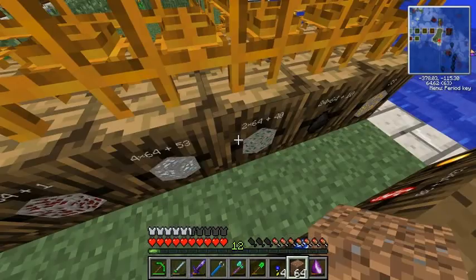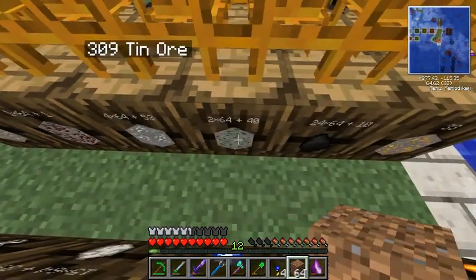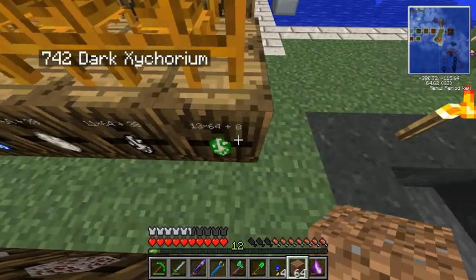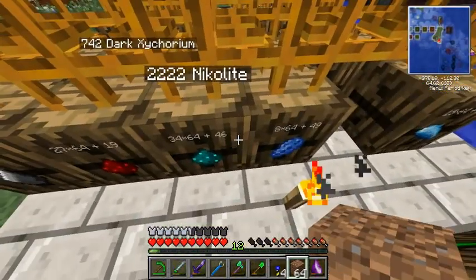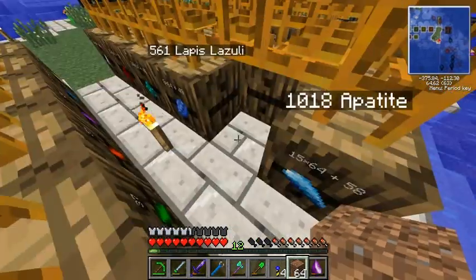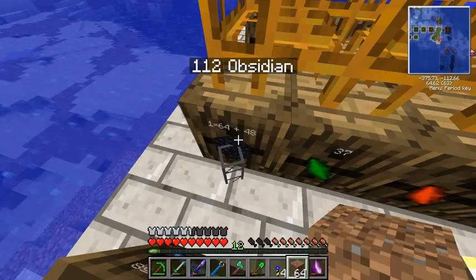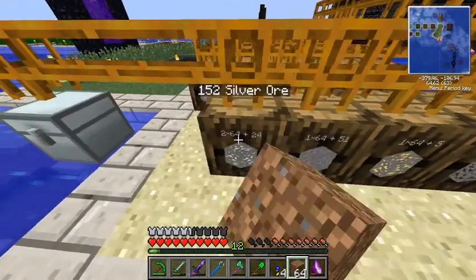While I'm over here getting some dirt, I thought I'd show you how much stuff I've actually got: loads of tin, loads of mosaic which is used for making thorium, loads of XyCraft crystals we'll have to use eventually, loads of redstone, loads of nickelite, loads of lapis, about 1000 apatite now, a bit more obsidian — I could do with stocking that — and a bit more gold and silver.